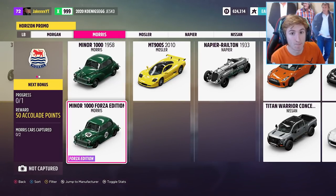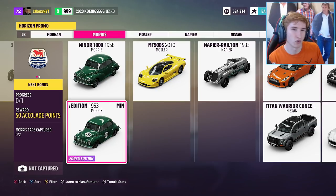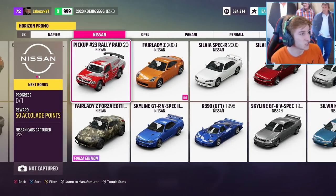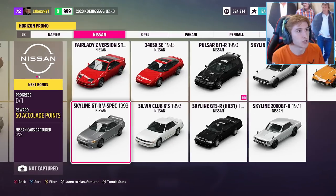Next, the Morris Minor 1000 Forza Edition from 1953. This comes in a really nice race livery with the number 38 on the side. On to the next one, we have the Nissan 350Z Forza Edition — technically the Fairlady Z, also called the 350Z. It comes in a pretty disgusting camo sort of livery with a rally spec — I think it's pretty disgusting, to be honest.